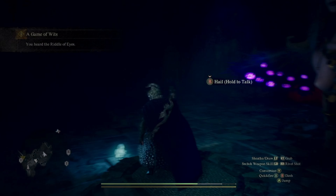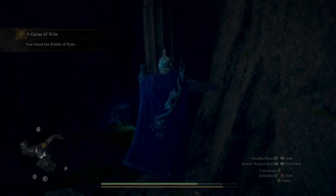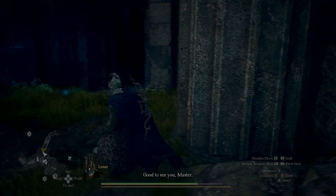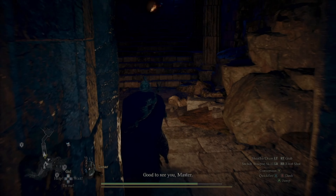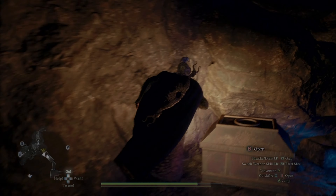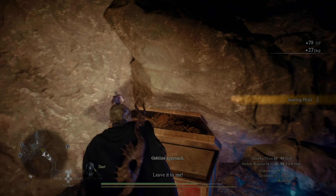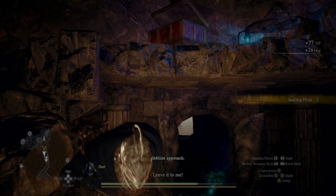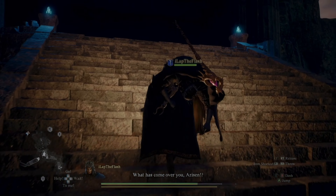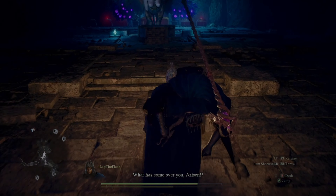We have the riddle of the eyes, which is really easy to do. It tells you that you have to find the most prized possession over here, but all you have to do is walk in and climb up these rocks. Then you can return to her — that is the most prized possession in this cave.